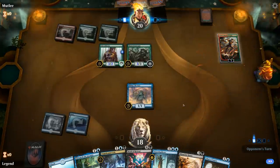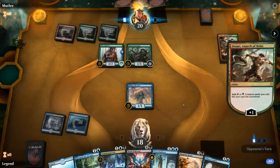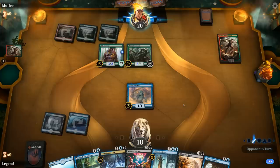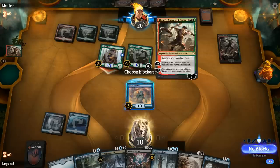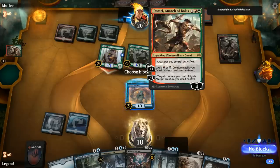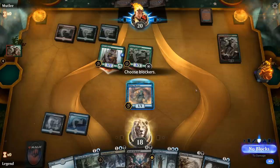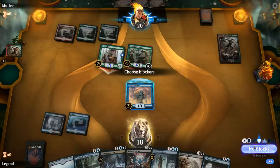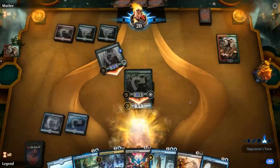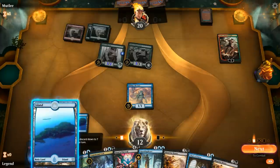Opponent plays Domri — a scary start. They attack for 6. We consider chump-blocking, but next turn the Lich could die to Domri's fight ability. We might want to save creatures for Blood for Bones, so we take the damage and play the Lich. We draw Dracoseth — discard it. If we get lucky and draw a land next turn, we could cast Blood for Bones and get Dracoseth into play, which would be very strong since the Gruul deck has no easy answer to it.